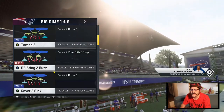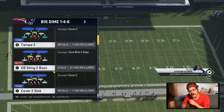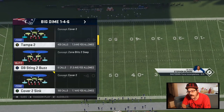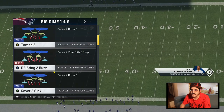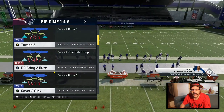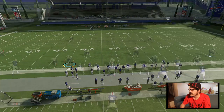The play is the Cover 2 Sink out of the Big Dime 1-4-6. I'm using the New England playbook — the Jets playbook as well has this. I know people are rocking it out of this Cover 2 Sink. What I like about it is it has the soft squats and that blitzing Nickelback guy getting in there really quick on sort of a contain angle.